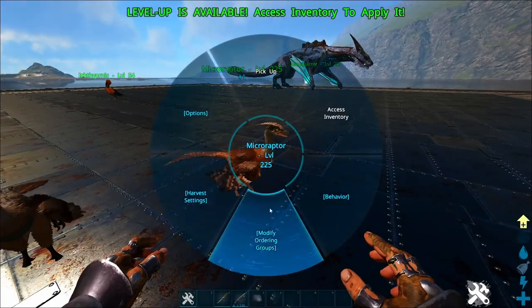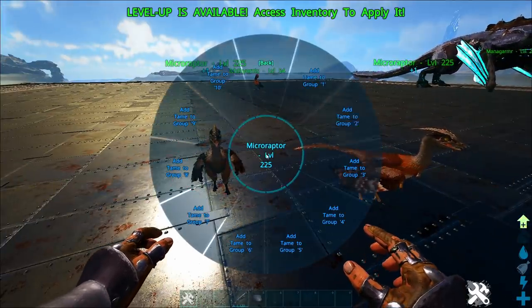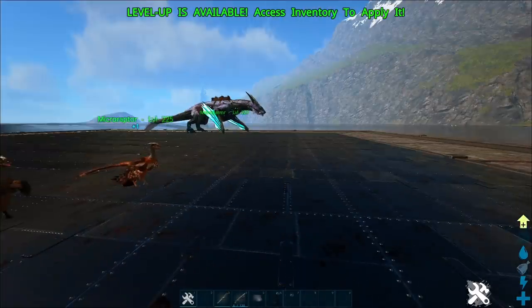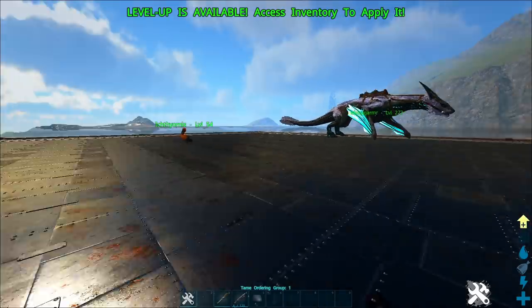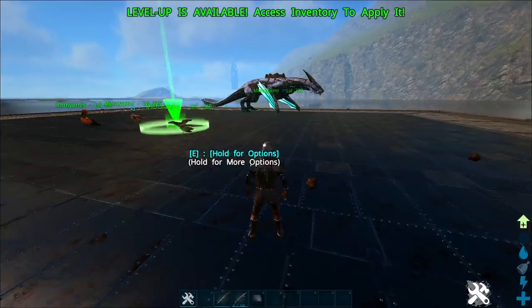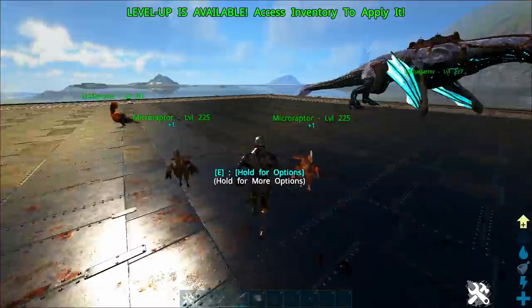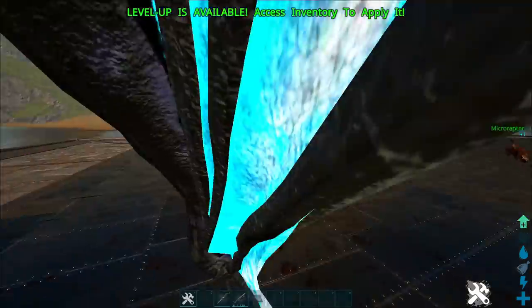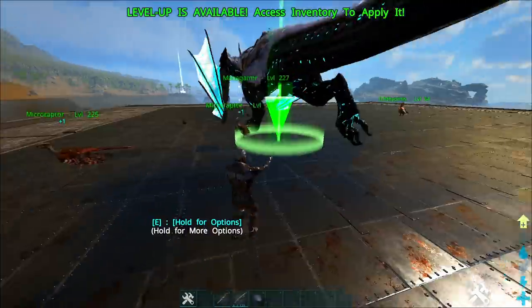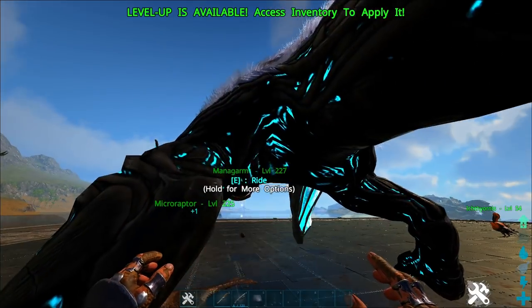I go up to these Microraptors and set them both to tame group 1. If I whistle them with tame group 1 set, they'll both move together. That's pretty awesome — you can have a group of tames set to follow a specific whistle. But if I don't want another tame included, I can remove it from that group.